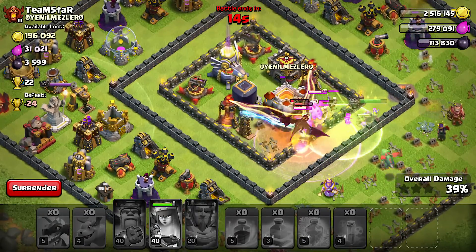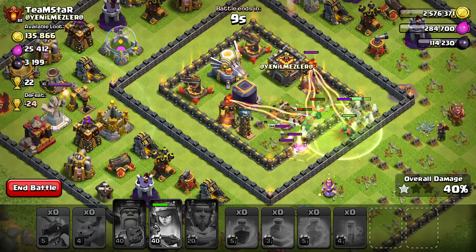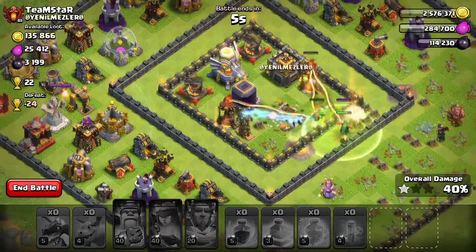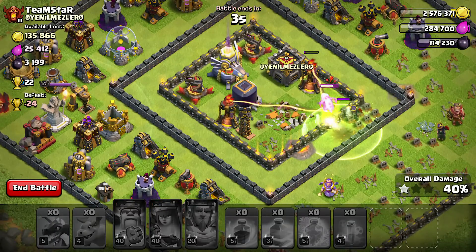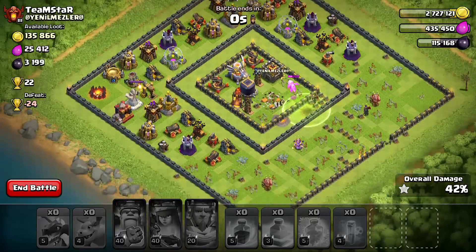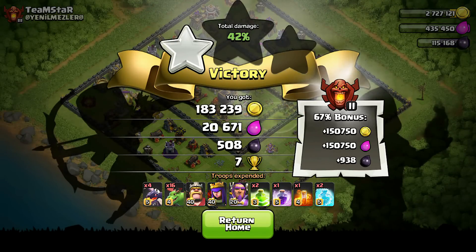Yep, ok she locks on. Here we go — ability deployed! We have at least one star. My dragons are going down. Oh yeah, 5 seconds. Ok, at least we got the one star. Get it! Ok, infernal tower is out. So that is the first attack — let's go to the next one.